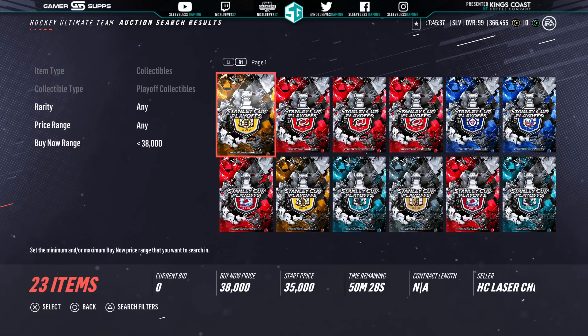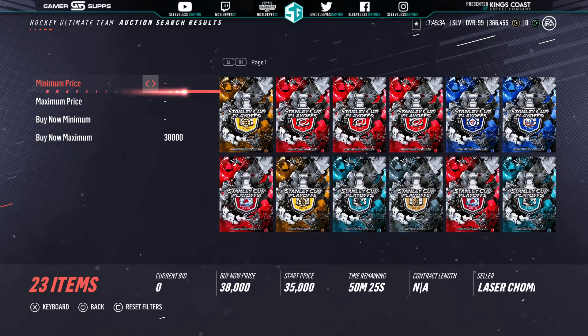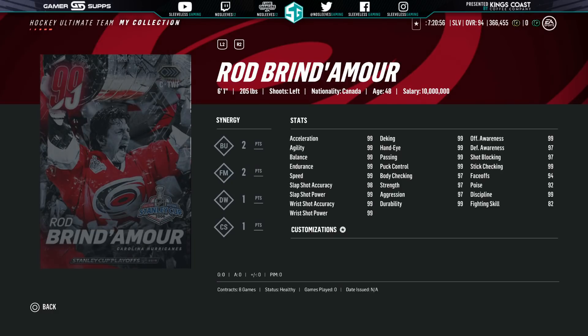It's for a 99, so with all the cost of Team of the Year cards and whatnot, when we look at this card, you're going to see that it's not really all that much of an overpayment. But he is going to drop in price like all Master Set player items do. He's borderline pushing Mario and Wayne — almost a true 99 across the board. 2 to BU, 2 to FM. Finally, another good card that has a good face-off rating. It's good to have another centerman option like this. He's also big. It's Rod Brandamore — just a sick card. I couldn't be happier with the selection.